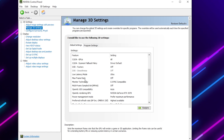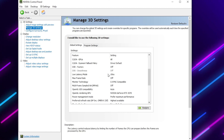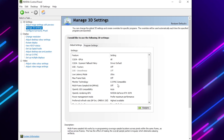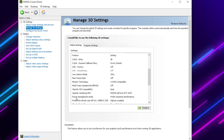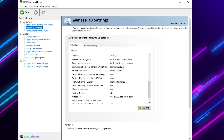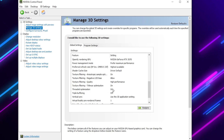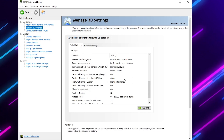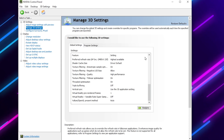In the NVIDIA 3D settings, set Low Latency Mode to Ultra. Set Max Frame Rate to Off. Set OpenGL Rendering GPU to your GPU. Set Power Management Mode to 'Prefer Maximum Performance'. Scroll down, set Shader Cache to On, and set Texture Filtering Quality to High Performance. Apply the settings when done.